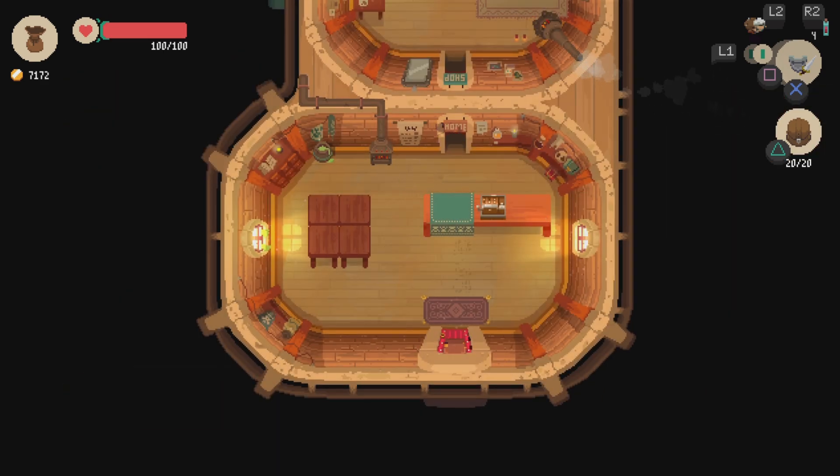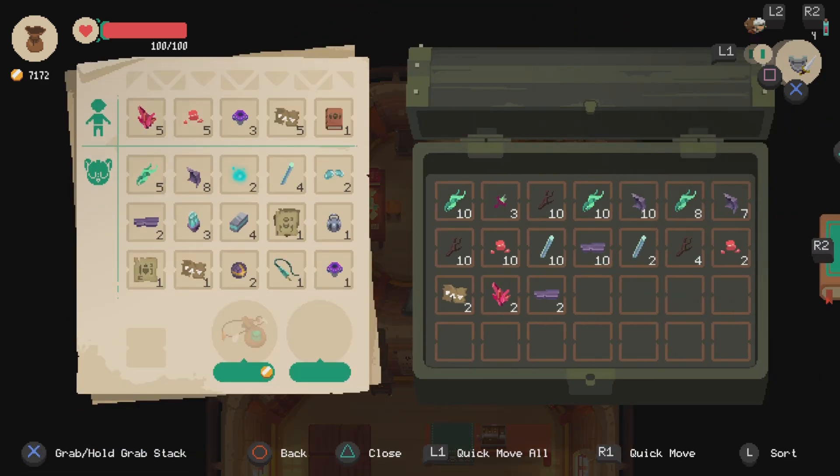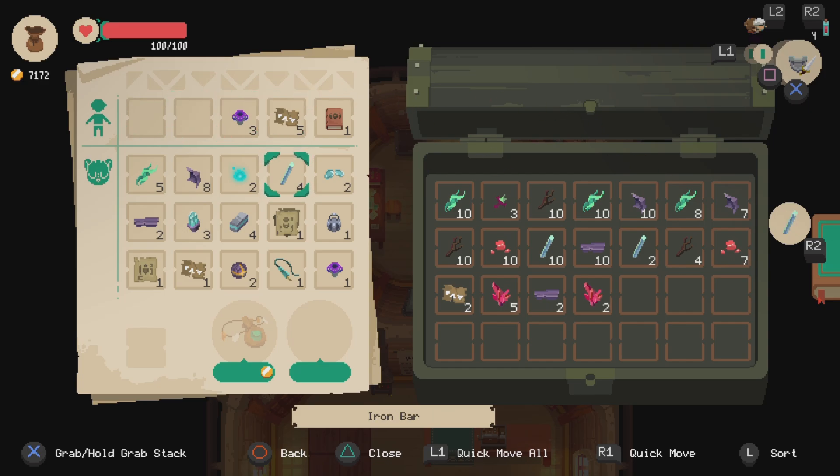Let's deposit the stuff that we're not going to want to get rid of. Drop those off, drop those off, drop those off.